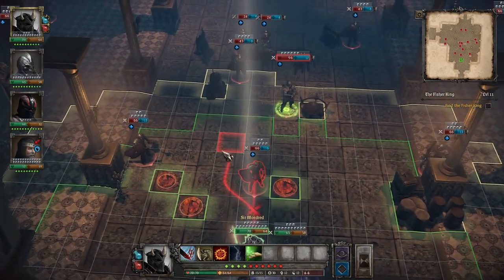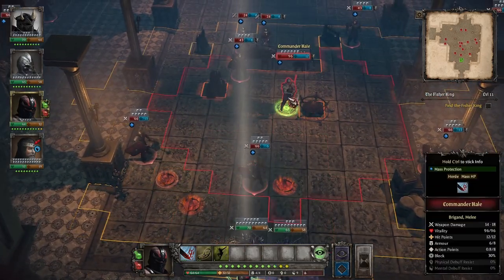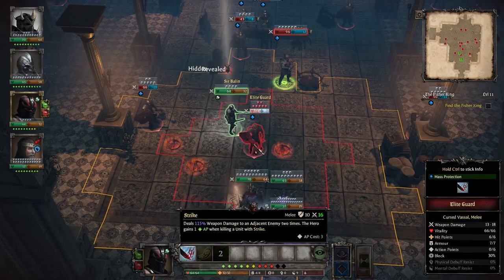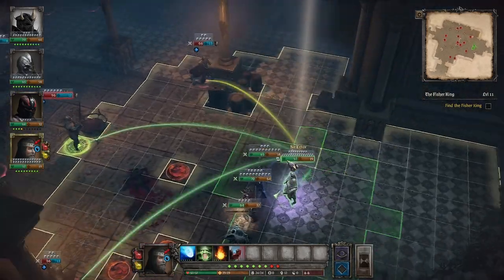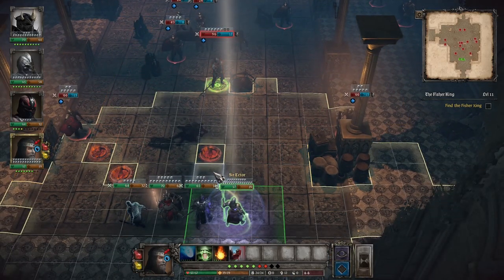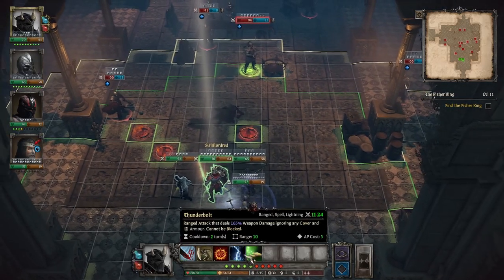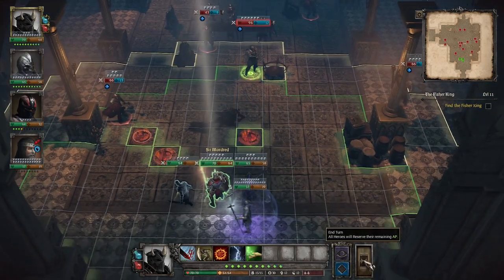The crossbowman moved back — that's fine, they can't shoot me from there. He's probably going to run straight through that trap, so we're actually going to position accordingly. I actually don't want to slow him; I want him to run through the trap, so we'll go ahead and just shoot him and move back. We're going to save this for when the crossbowmen get closer and just keep waiting.